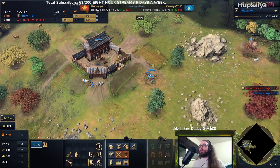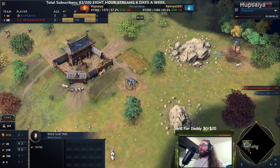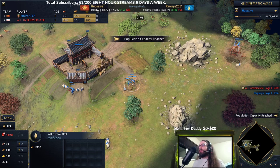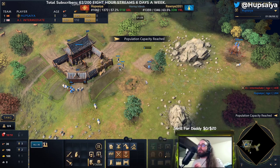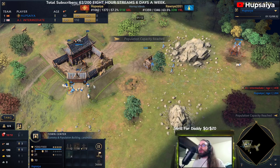We're going to get our second drop-off of wood. We're rallying more workers over here. We know that this tree was going to run out of wood before this guy could get there, so they were not going to fill up on wood and then they were going to return home. So we've got our workers rallied to the sheep.